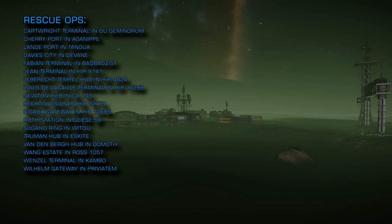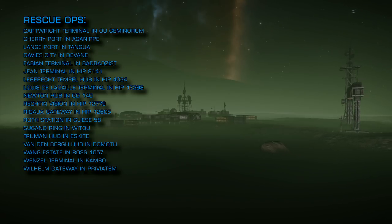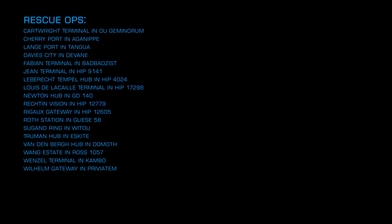Cartwright Terminal in OU Geminorum, Cherry Port in Aganeep, Lang Port in Tangua, Davies City in Devane, Fabian Terminal in Bad Bad Zist, Jean Terminal in HIP 9141, Leberecht Temple Hub in HIP 4024.